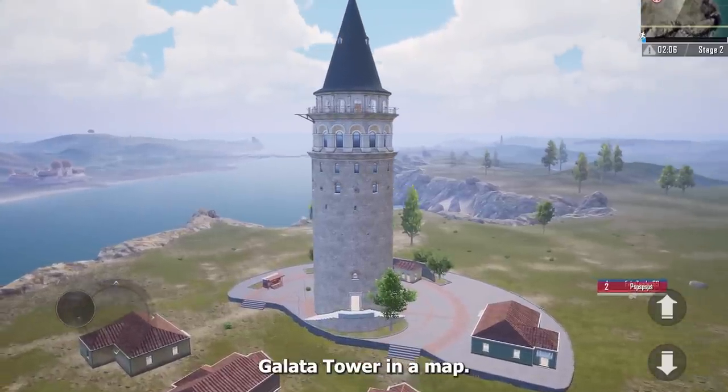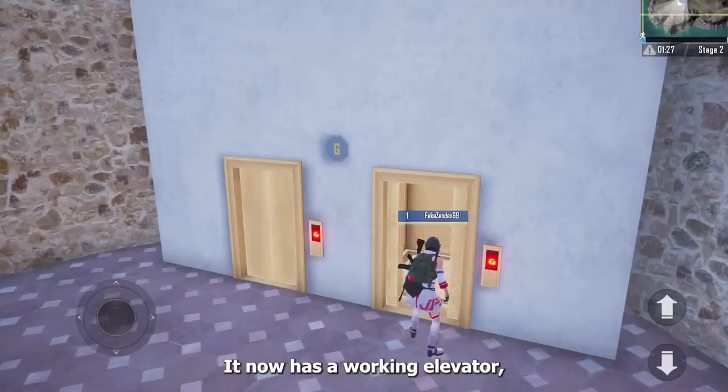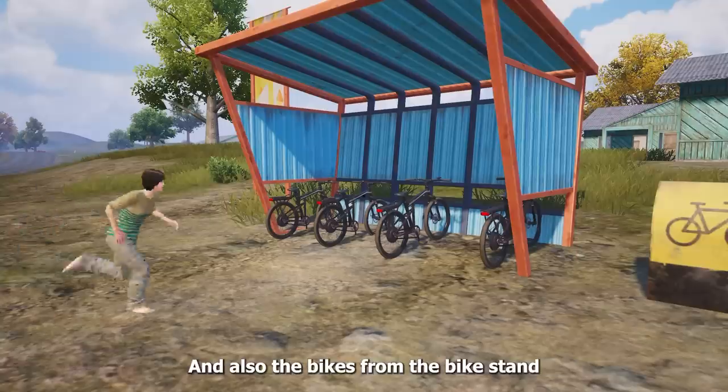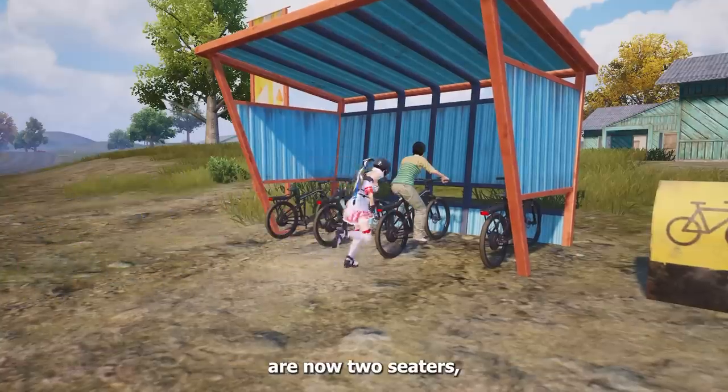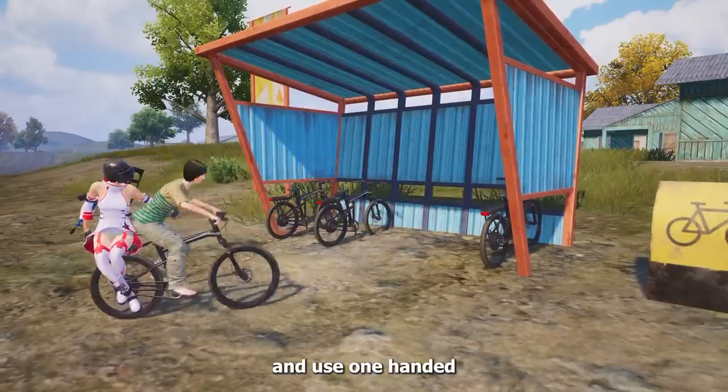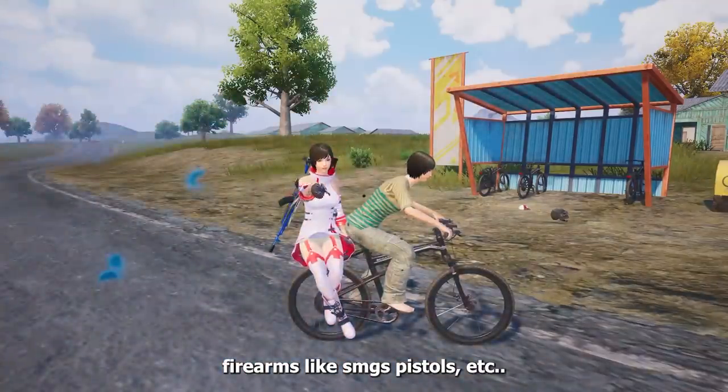They have also redesigned the Galata Tower in the Erangel map — it now has a working elevator so you can quickly go up and down the tower. Also, the bikes from the bike stand are now two-seaters, so your teammate can sit on the back and use one-handed firearms like SMGs, pistols, etc.